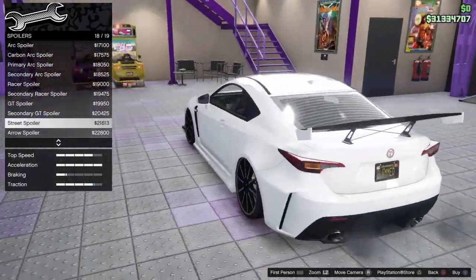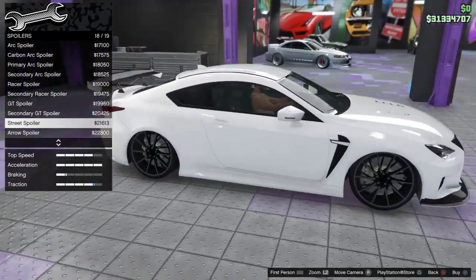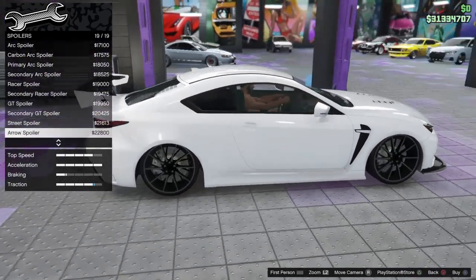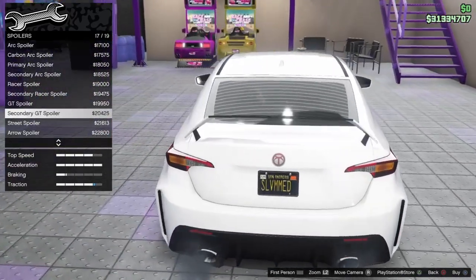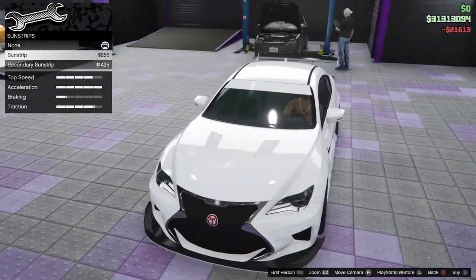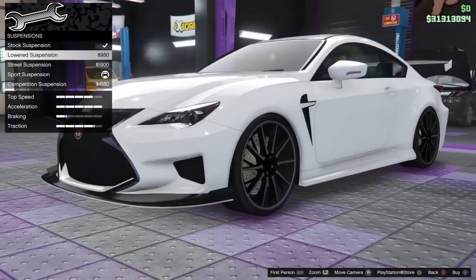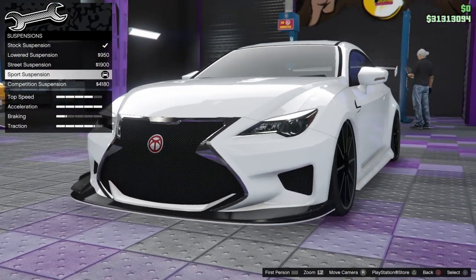I'd definitely go with that spoiler for a race build. I don't know if I should go street or race — I'm pretty sure they use these cars for Group 4 racing. I have street builds constantly — you know what, let's go with the racing one. Like 90% of the time I just do street builds, so let's do something different.